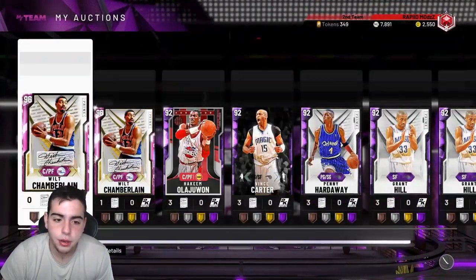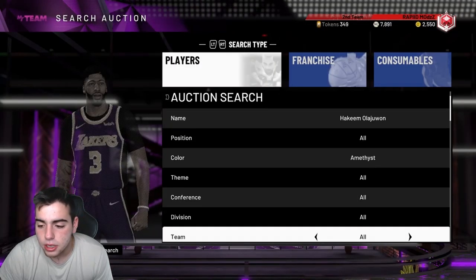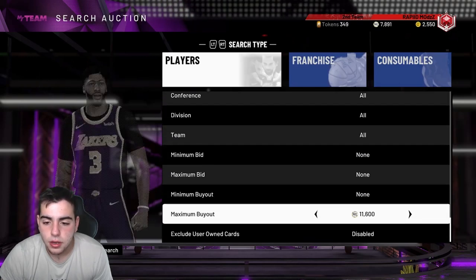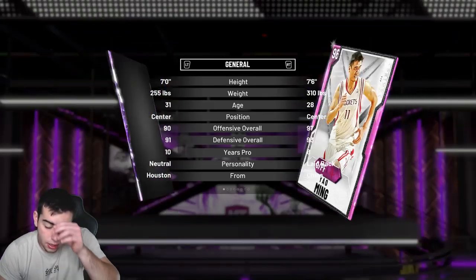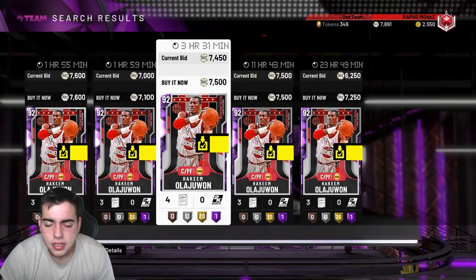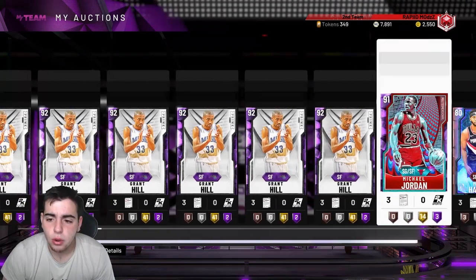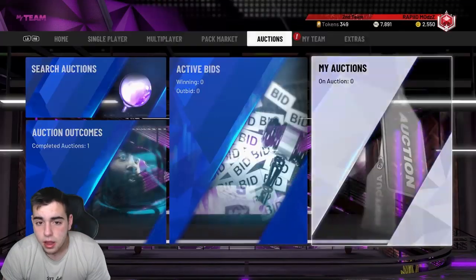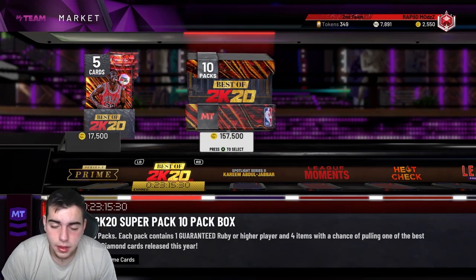With the NBA 2K20 collection, if you popped packs you probably got a ton of Hakeem Olajuwon. He's around 8K right now — not a bad card to stack up on since a lot of budget ballers are gonna want Hakeem. He's an amethyst and we'll probably see a Pink Diamond version soon. I would not sell any of your amethysts yet because they're gonna have value in about three weeks to a month — maybe sell Sunday.